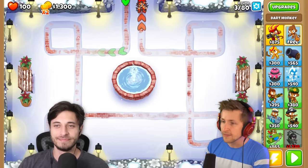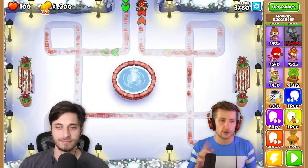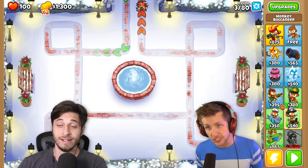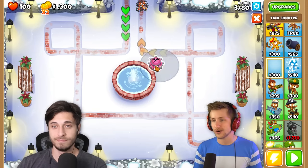Here's the way it works: we have a total of 300-ish clicks that we can divide. So you're either going to have 300 towers that you click once, or one tower that you click 300 times. It's entirely up to you. That's the only rule, and we're going to see who is the better clicker and who has the spicier strategy.